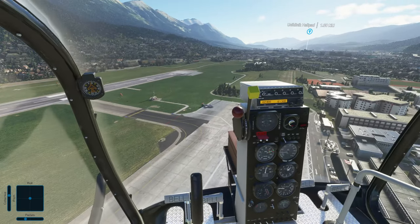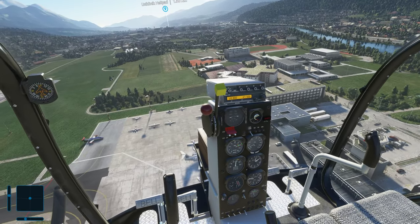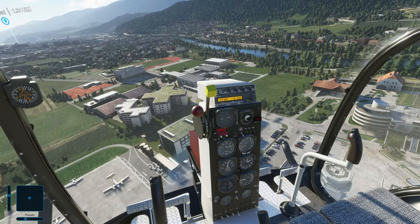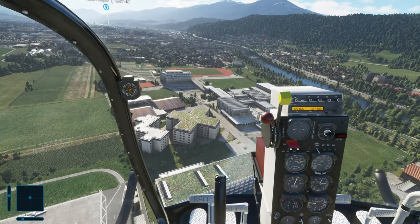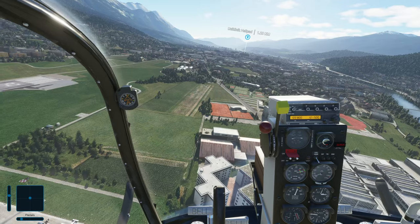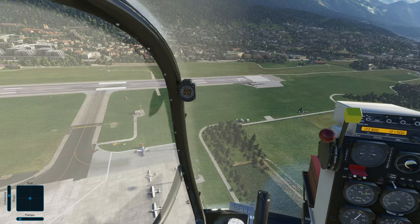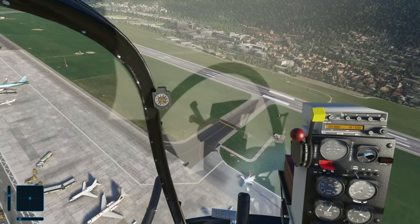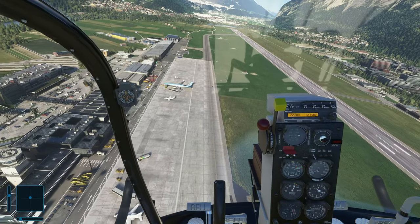The detail is definitely different compared to the built-in airport. If you have the premium version of the sim — you can buy either standard, deluxe, or premium deluxe — there is supposedly an Innsbruck airport already included in the premium version. Let's circle around and try to stay stationary and view it from above. There is an airport already included in the premium version. Oh look at our shadow there in front of us — like a little dragonfly.